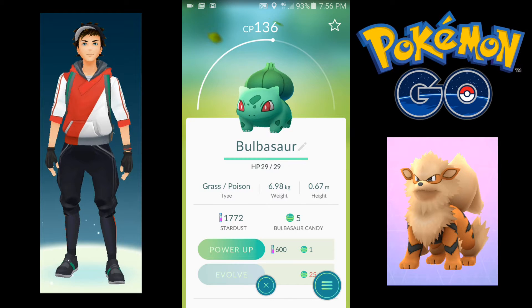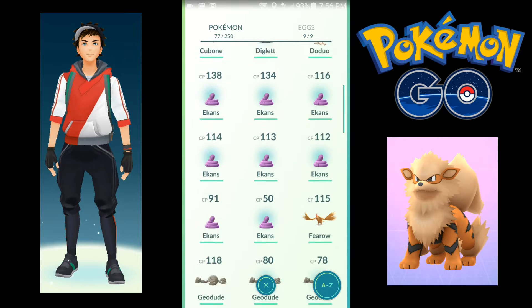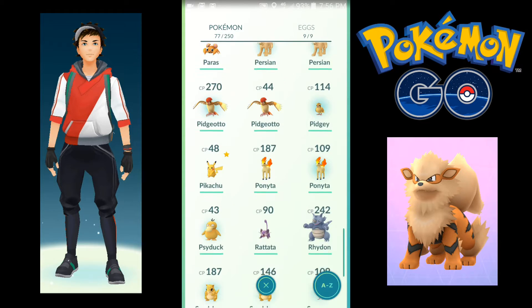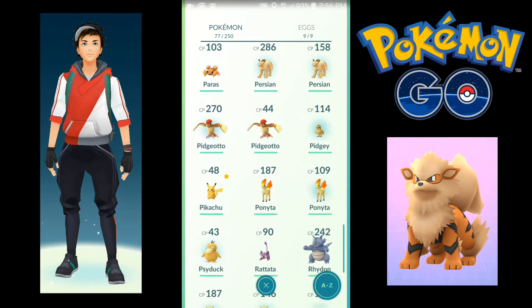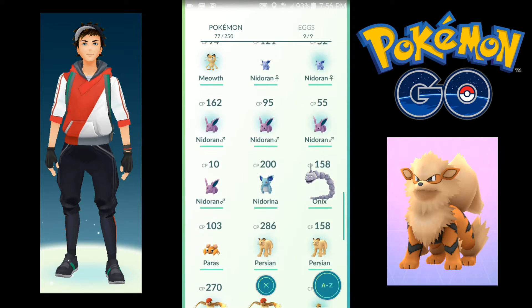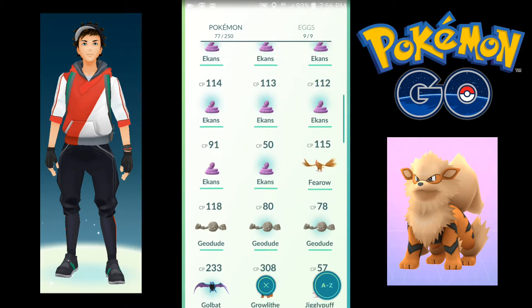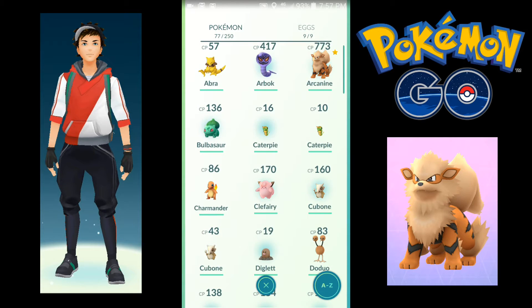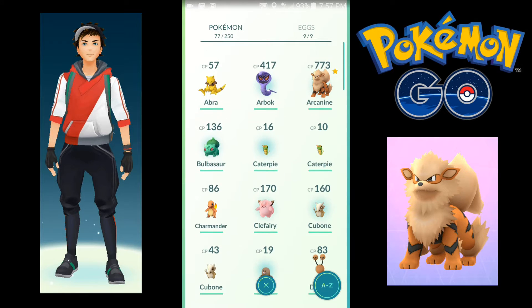As I was saying, I got a Bulbasaur. Let me check — do I have a Squirtle? I don't think I have a Squirtle. Apparently I don't. But we have a Bulbasaur, that's good. And we got a Charmander. So we need a Squirtle to complete the basic three.